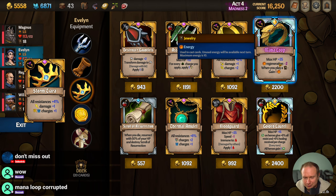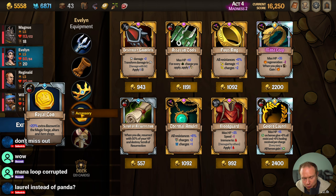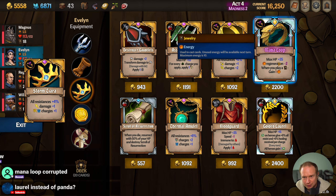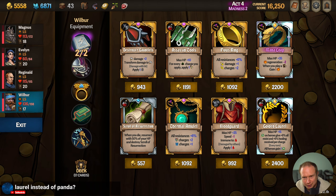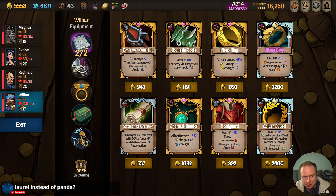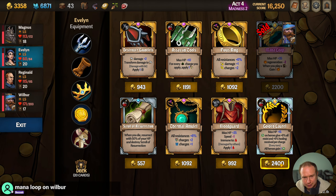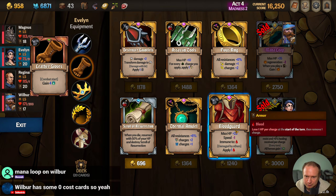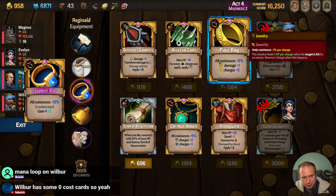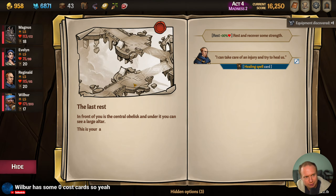We could go Laurel instead of Pandora's Box for sure. But we could also just replace the coin here and put Laurel on Eve. I think we like Mana Loop a lot on Wilbur — more than the One Ring. Because I think the speed on the One Ring is messing up Wilbur going after Reginald. So I think I'm going to put Mana Loop on Wilbur and Laurel on Eve. And then we could put Pius Ring on Reginald, but the Sapphire Ring is already going pretty bonkers. That was pretty insane — but we also just spent all our money.